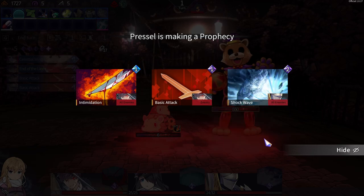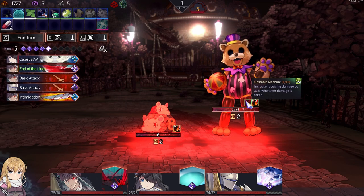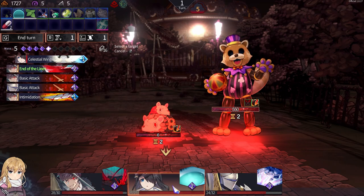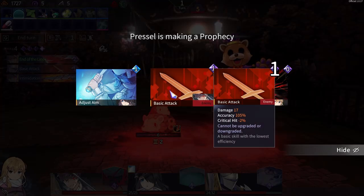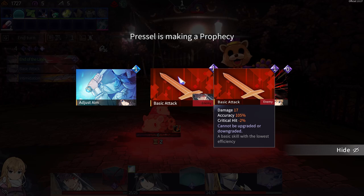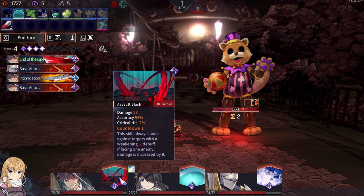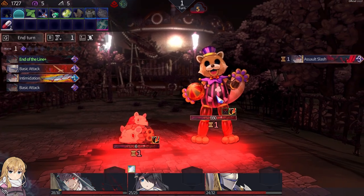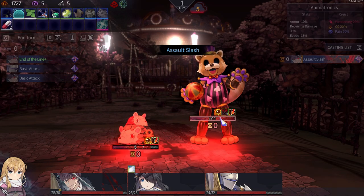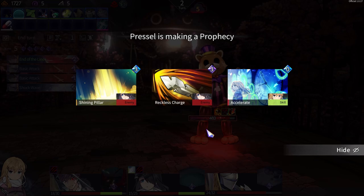Intimidation. Basic attack. Shockwave — Shockwave's 10 damage. But it does debuff — debuff machine. But at least it's not a buff. Let's do that because I have some basics. Not blood and mist. D27 to one, or 23 to all — 23 to all. Do that. End. And it'll take a ton of damage.